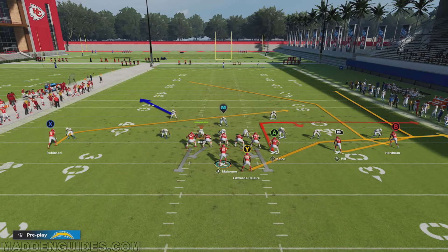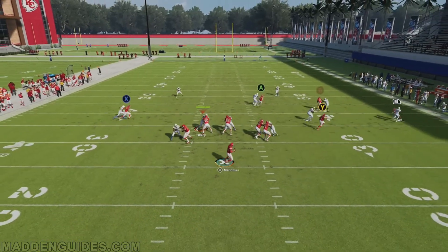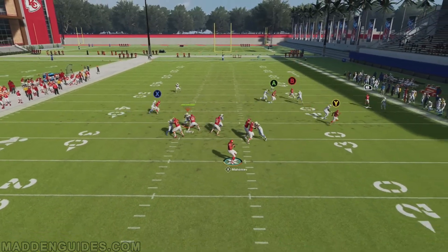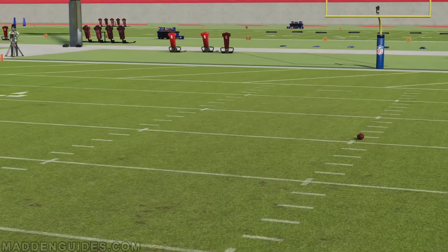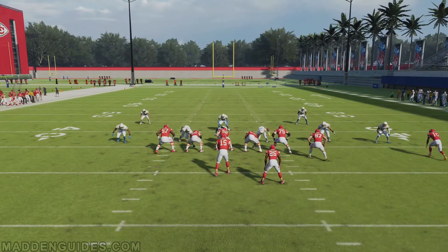Hey, it's Cobra here at Madden Guides. For this Madden 22 offensive plays video breakdown, we're going to take a look at press coverage cover two man beater. I want to focus on a play found only in the Chiefs playbook that's very effective attacking cover two coverage, but also cover zero and cover one man press coverage.